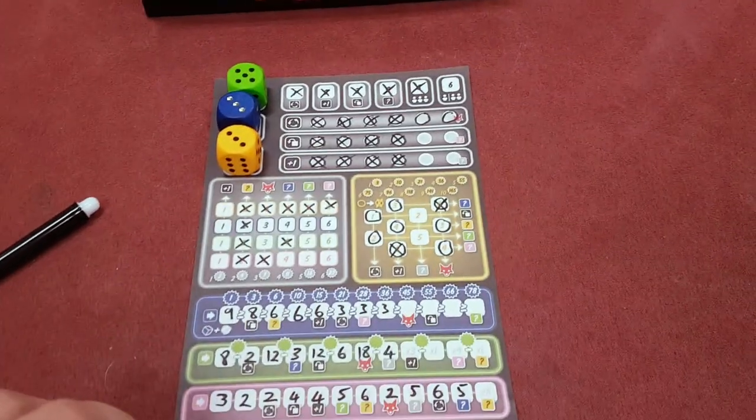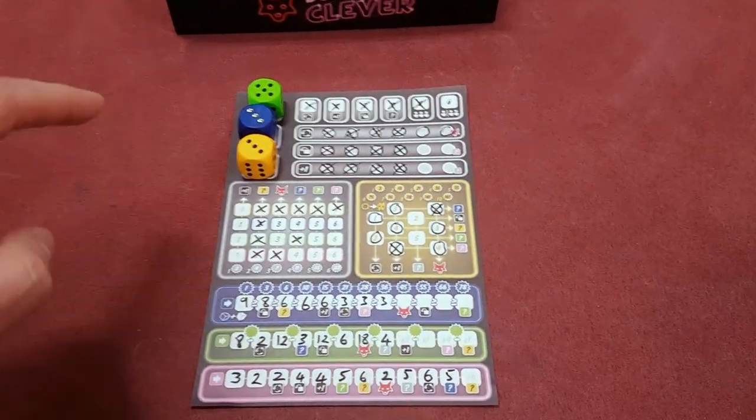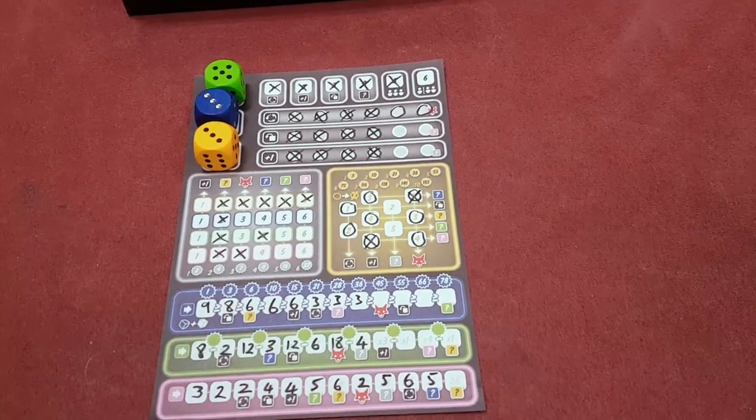Everyone else gets to pick one of the dice that I've locked and didn't get to choose. In terms of how they all score on the sheet, you're just trying to get as many points as you can by filling out circles, crosses, and numbers in the different sections.